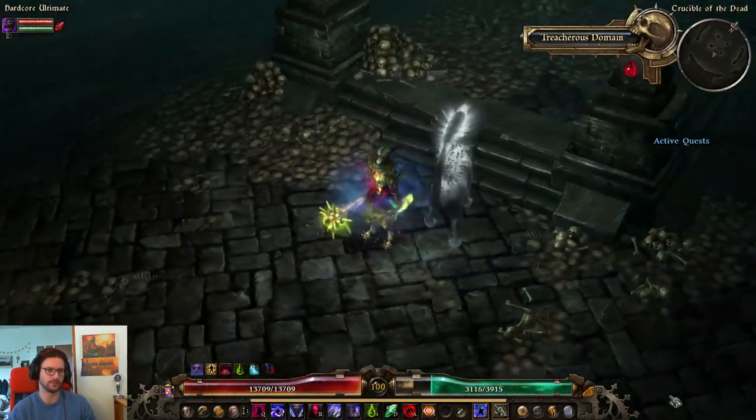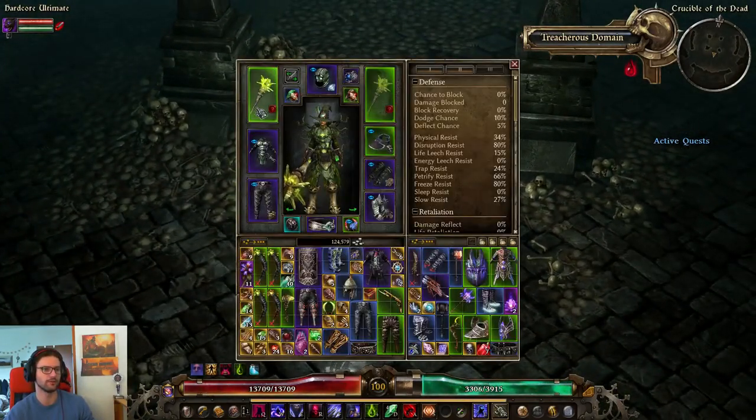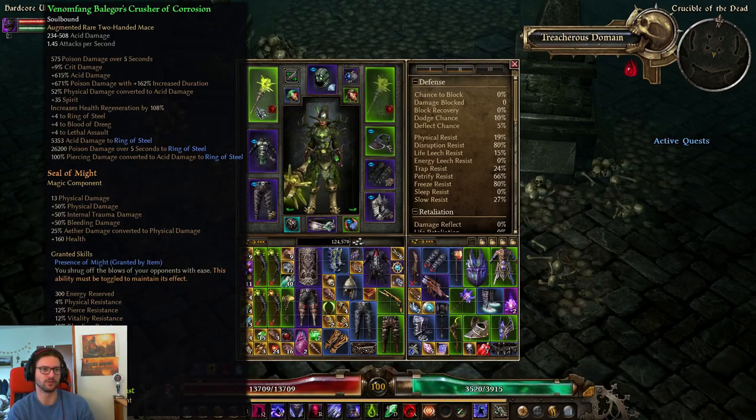That's gonna be it for this highlight video of the Balagor Witch Hunter — I hope you enjoyed it. The Balagor weapon is definitely one of the many new monster frequents you can build around, and it's actually pretty good even for endgame. The good thing about this item, and all of these new green items, is that you can also use them while leveling — you can take on the boss on Normal already and farm these items, starting the build very early. Balagor should drop this around level 25 to 30, so as early as level 25-30 you should be able to play around with a Balagor Witch Hunter or Dervish.